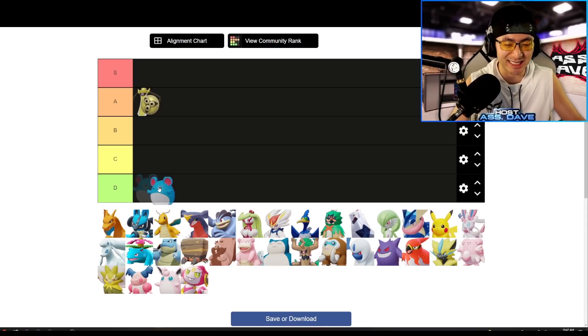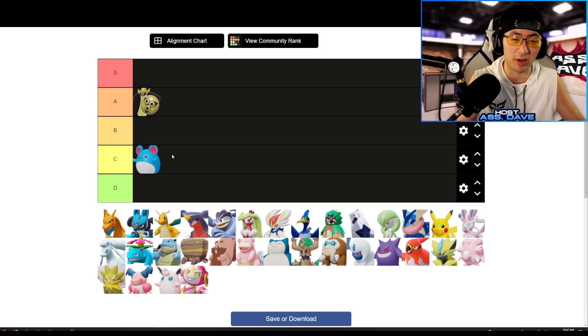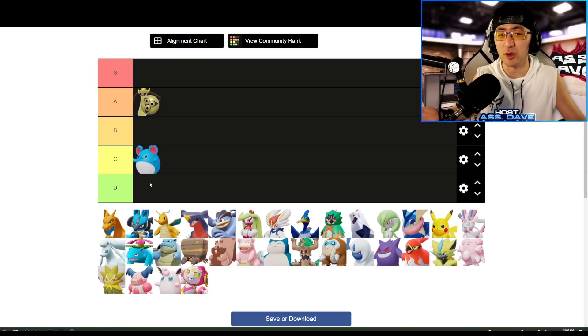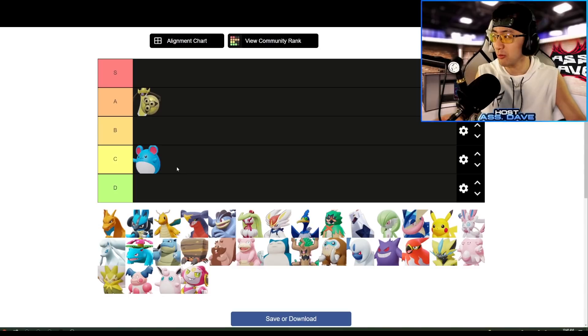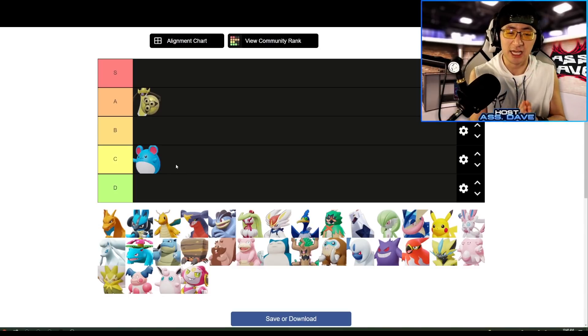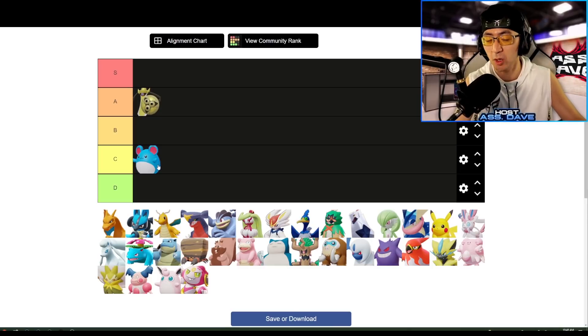Now talking about Azumarill, I would put it at C tier — definitely the worst All-Rounder in the game right now. The only thing good about this Pokemon is the Unite move. Nothing else is really good about it. Damage-wise, it doesn't out-damage Garchomp one-on-one. When you look at its passive, it's built around fighting a single target, but Azumarill doesn't really offer that right now. The damage just feels low. The stats just feel low. Hopefully we'll get an Azumarill buff soon.